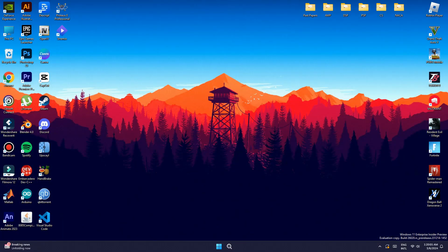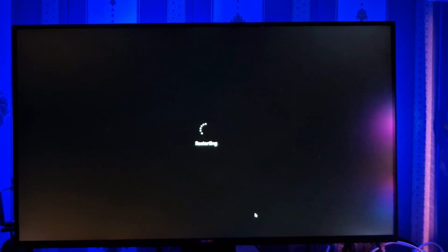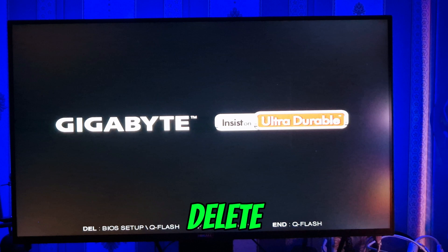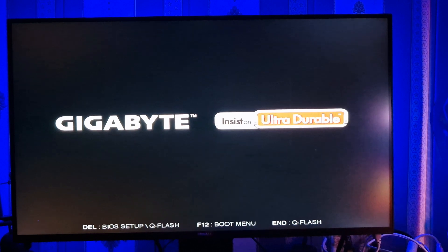To enable secure boot, you'll need to access your BIOS settings. Start by restarting your PC. When your PC reaches the startup screen, quickly press the Delete key on your keyboard to enter the BIOS settings.